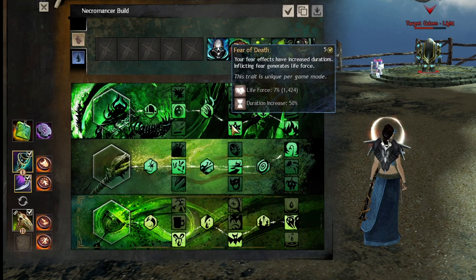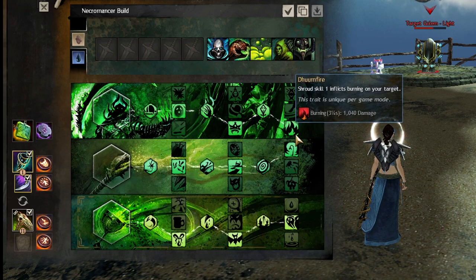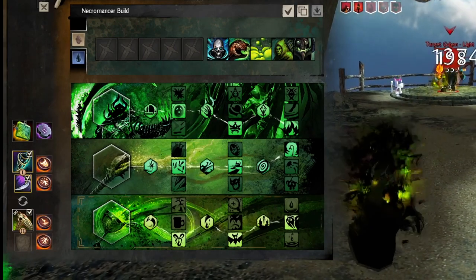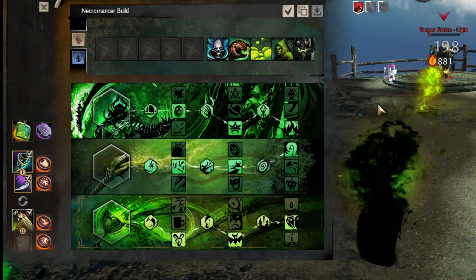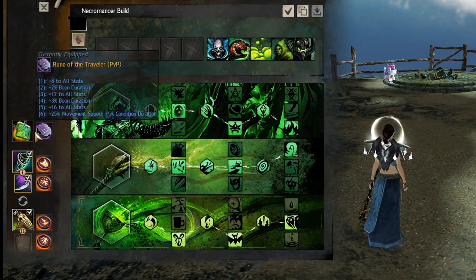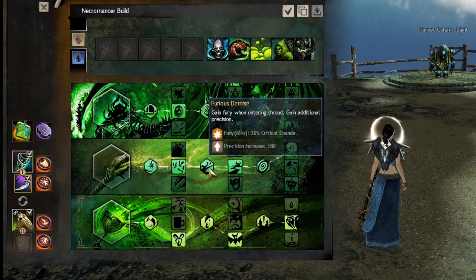For traits you're taking Soul Marks, Fear of Death — which gives you life force and longer fears — and then Doomfire, which gives extra damage on your shroud auto attack. You don't have too much damage in your shroud so you want that extra damage from Doomfire. Your shroud autos can actually crit pretty hard, like for 2k, because of the Wizard Amulet, so it's pretty nice.